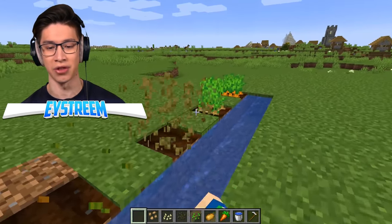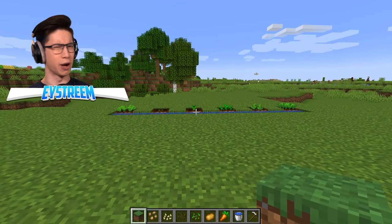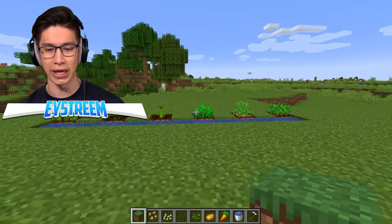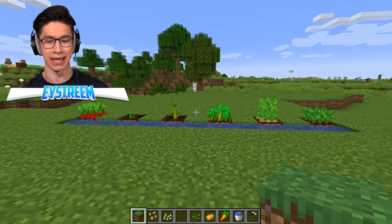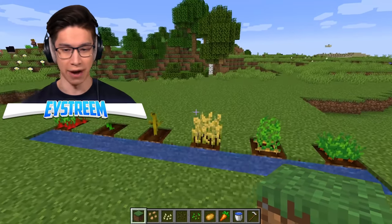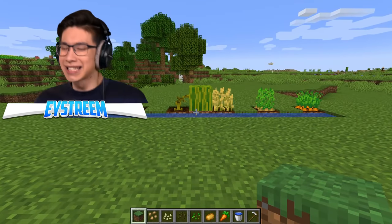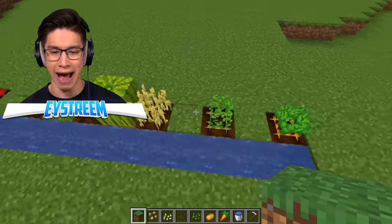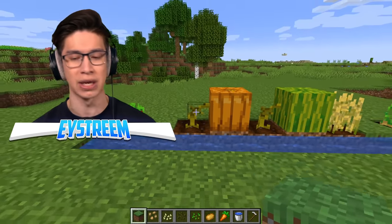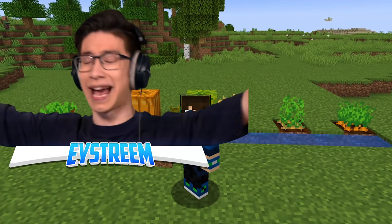Why don't we do the experiment a second time and see whether there is a pattern? Beetroot wins this round, then potato in second, wheat coming in third. The melon and the carrot and the pumpkin haven't even gone yet — and wow, that pumpkin is slow. Well, there does seem to be a pattern here: beetroot and potatoes are usually faster, wheat is in the middle, carrot and melon are second to last, and pumpkin is by far the slowest. Certainly wheat is not the fastest crop, so switch your crops over to beetroot and potato because they are clearly superior.